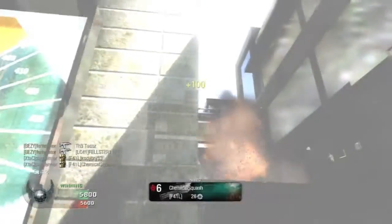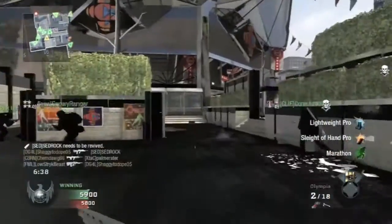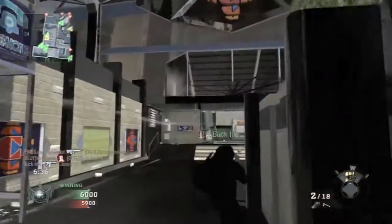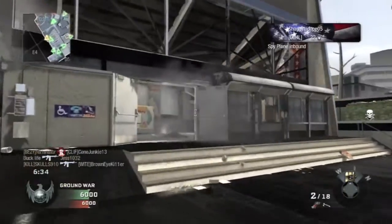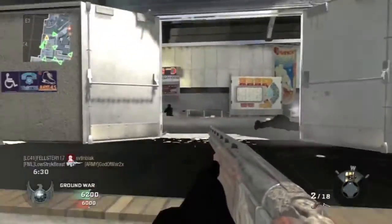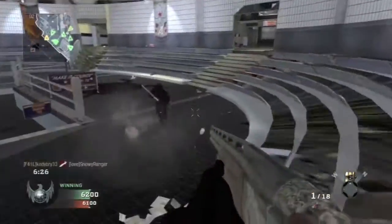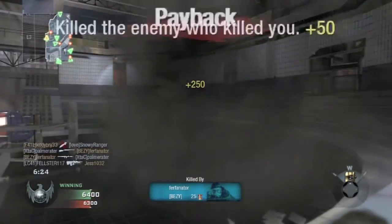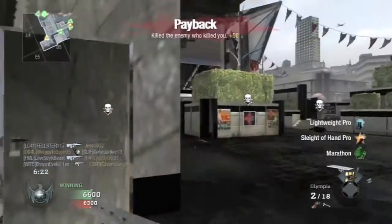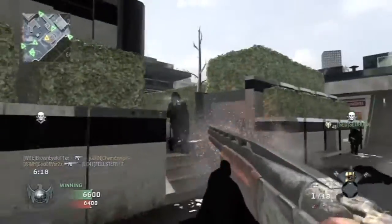If anyone knows how to recreate it — maybe if you already have a scratched game — tell me. Because I've played Stadium again, and it's not like it's just the map that does it; I've played Stadium after this and it was normal. I've actually had the other glitch — the no-scope glitch — multiple times before. This is my first time for this one.